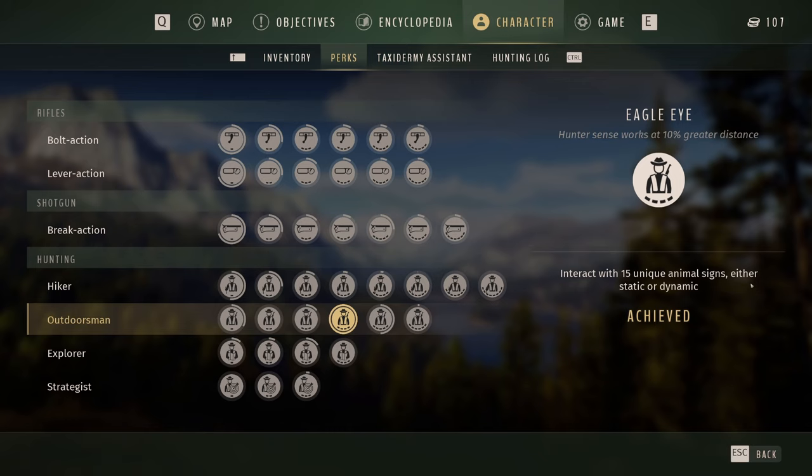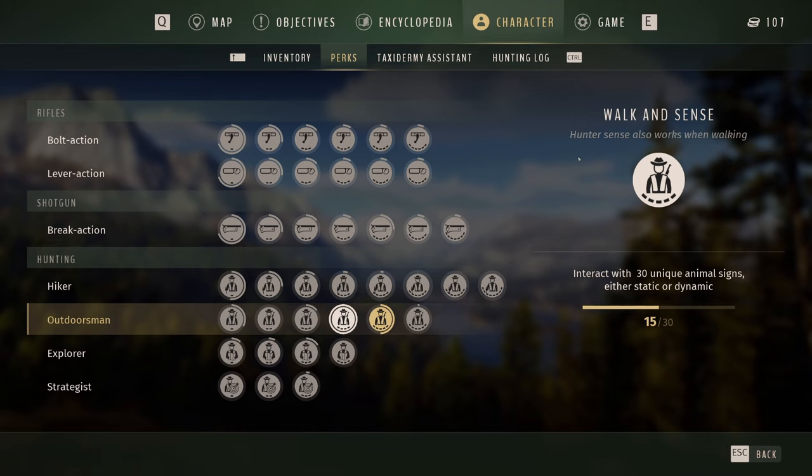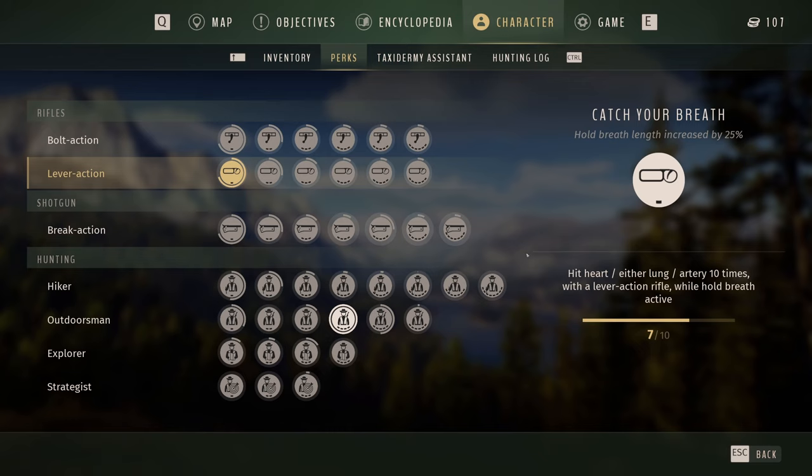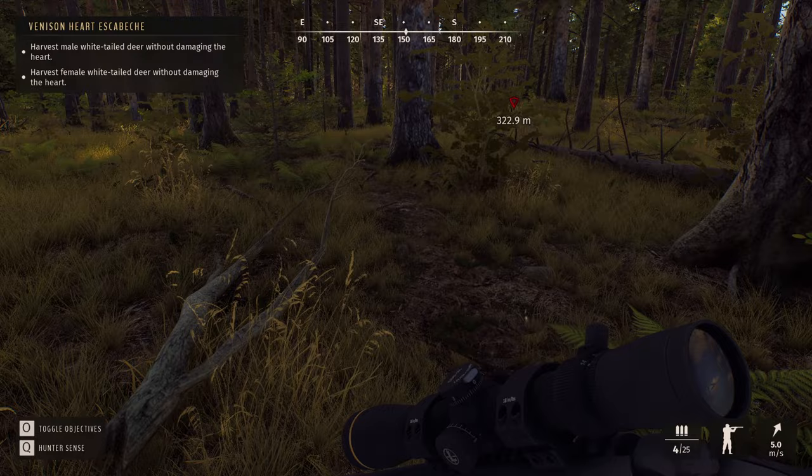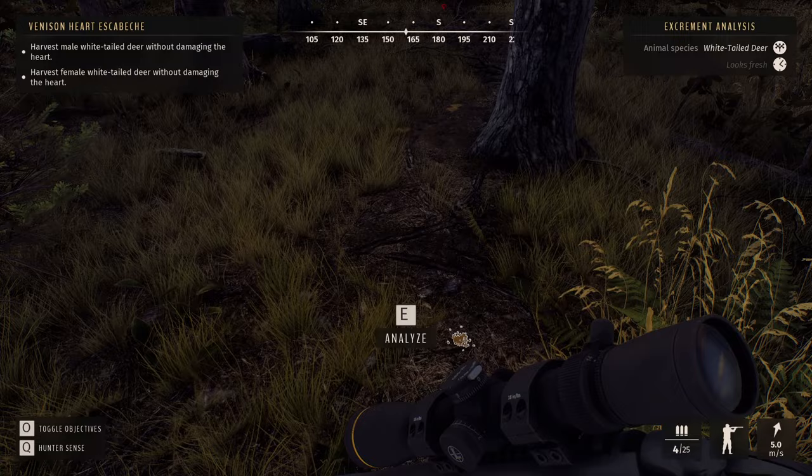Hunter sense works at 10% greater distance - interact with 15 unique animal signs, either static or dynamic - achieved. I like how you just do stuff and it unlocks; you don't get experience points and pick what you want, you actually have to work at it. Hold your breath 25% more - hit the heart or either lung 10 times with lever action while holding breath active. I don't think I've been using lever action, I thought this was bolt action, but I've got 7 out of 10 so I'll take it.